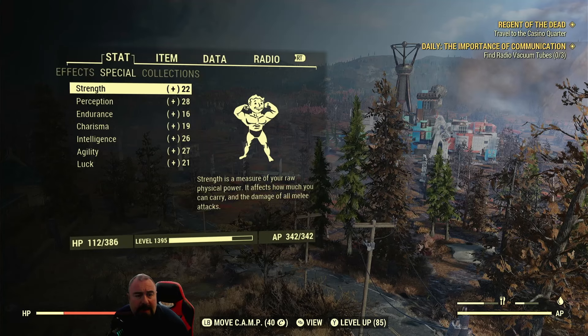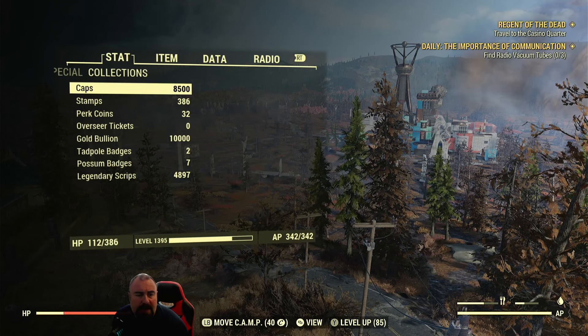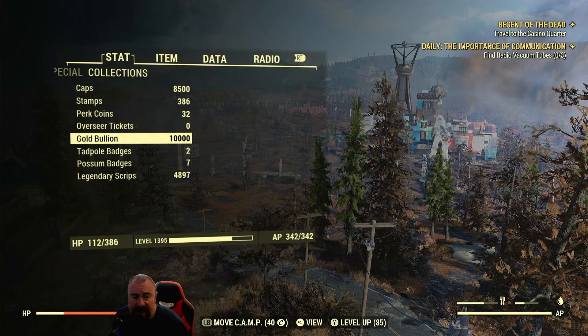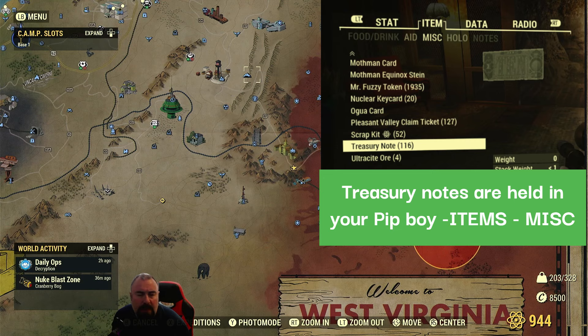First thing: if you go to your Pip-Boy, you can see something called Stats — that's your left trigger. Then you've got something called Collections, and you'll see gold bullion in that section. 10,000 is the maximum you can have.